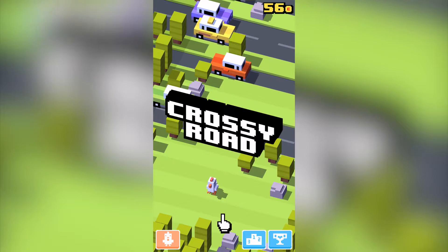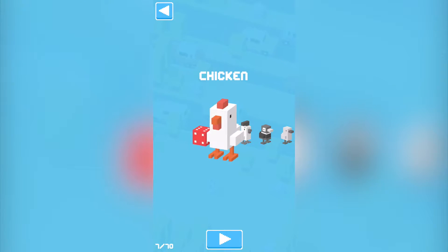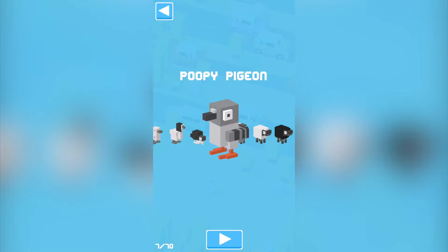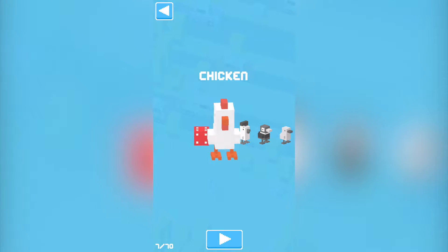The first thing I want to get out of the way is the amount of characters you can unlock in this game, as it's kind of one of the main points. There are 70 characters in all, and you can pay 58 pence for each individual character if you wish. You will actually unlock characters while playing throughout the game — I've got 7 out of 70 characters and haven't had to spend a penny. For instance, a poopy pigeon — I unlocked this character through playing the game and getting coins, which I'll show you in just a second.